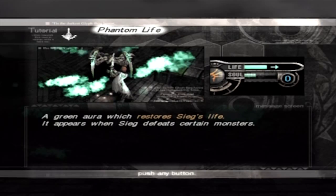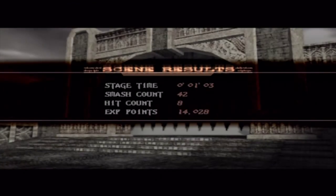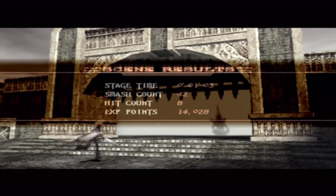Phantom life — a green aura which restores Sieg's life. It appears when Sieg defeats certain monsters. Okay, that makes sense. Scene results — that took a lot quicker.